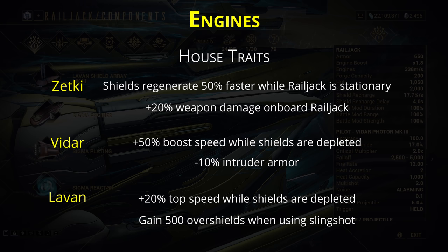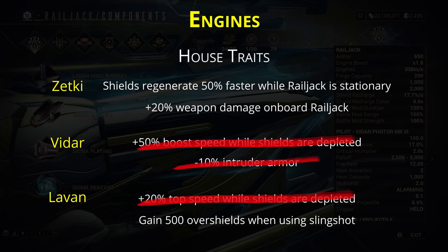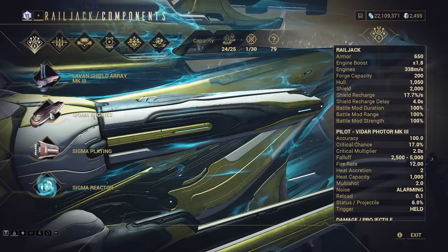All of these engines do come with house-specific traits at tier 3, and absolutely all of them can be ignored. A couple offer a speed boost when your shields run out, but that's going to last at most a few seconds since if your Railjack is moving you're mostly going to be dodging shots. The 10% arm reduction on intruders is barely noticeable, and a 20% weapon damage bonus only aboard your Railjack is of minimal help. The shield regeneration bonus from Zetki whilst stationary applies to the recharge rate but not the recharge delay — and if you're stationary, you're either taking near constant hits which invalidates this, or you're not taking enough hits to worry about shield recharging anyway. The only trait of any note is Levan's overshields on kill for using the slingshot. Seeing as you'll be picking Levan engines anyway for the Railjack speed, it makes sense to go for the option which at least gives something slightly worthwhile — unless you use the Amesha Archwing.